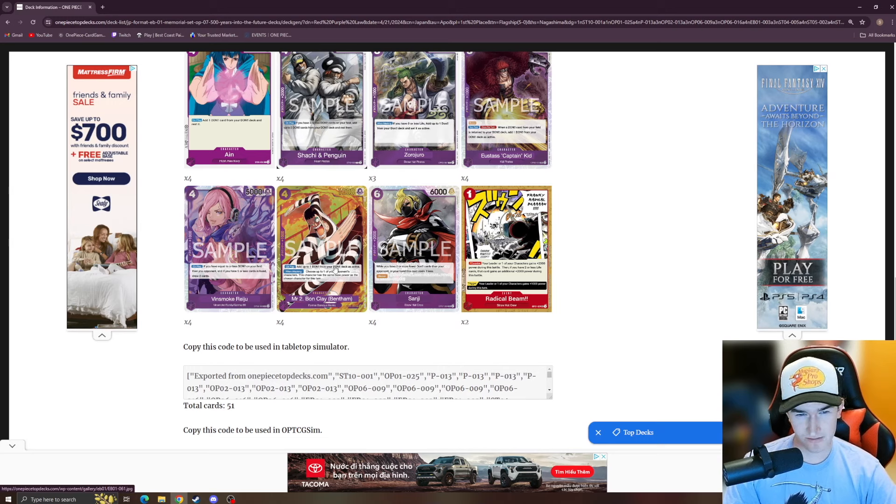It's super aggressive, which is funny because it's a purple card. Pretty much everybody is going to want to get their hands on Bond Clay with EB01. Then we've got the Sanji — while you have two or more fewer Don than your opponent, this card costs three less, so you can kind of cheat it out. It is a blocker, so if you're in a tight spot you can pitch it out, and it's also a 2K counter.